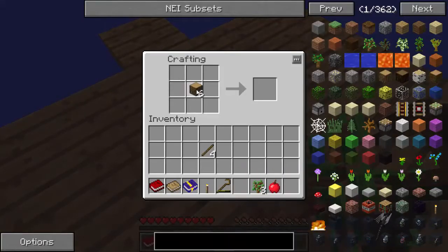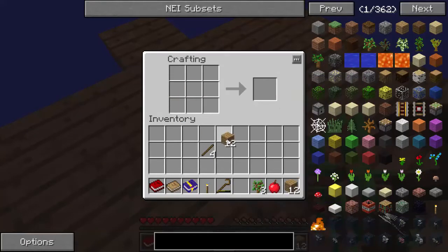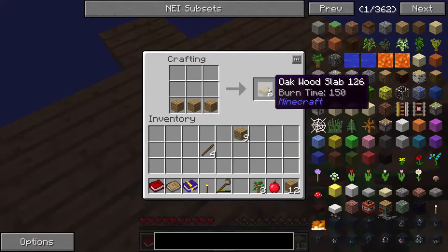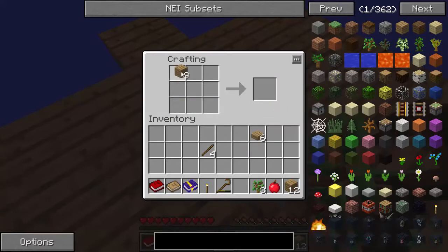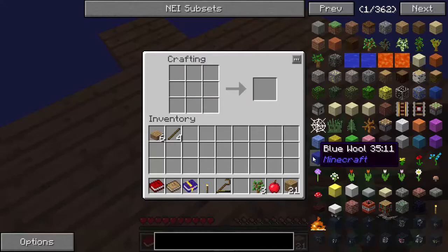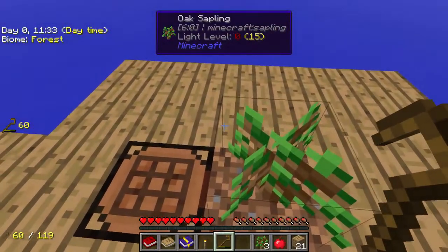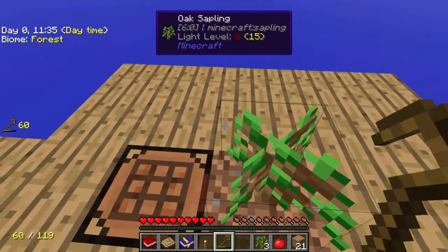While we're waiting for that to grow, I'm going to turn this into oak planks again. We do need some wooden slabs — we're going to make some oak planks here. We don't have enough to make two oak planks yet, so let's hang on to that. I'm going to get this little sapling growing again and try to get a worm.